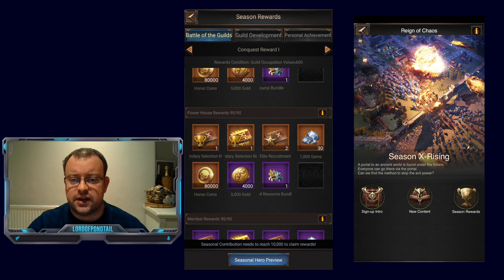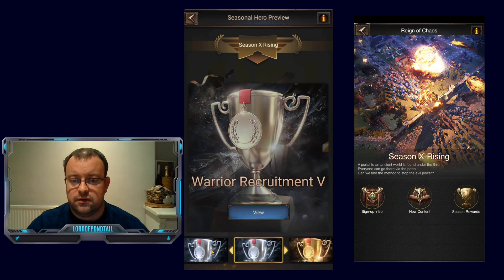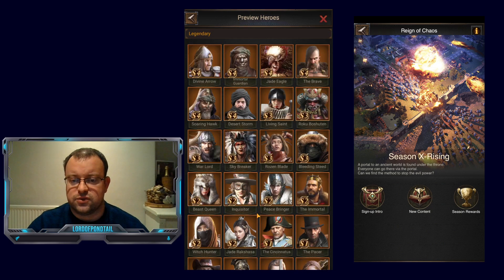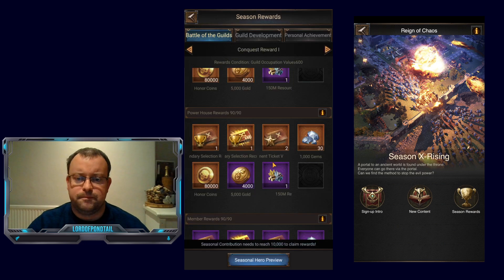I'm going to have several opportunities. The rewards I'm most likely getting are one SX hero ticket, a Season 1 to 4 ticket — I'll probably go Season 4 — and two elite recruitment tickets where you have the chance to get an S1 to S4 hero, though it's a slim chance. That's 30,000 gems, 80,000 honor coins, looks like 20 million gold, and a 150 million resource bundle, which is okay as well.